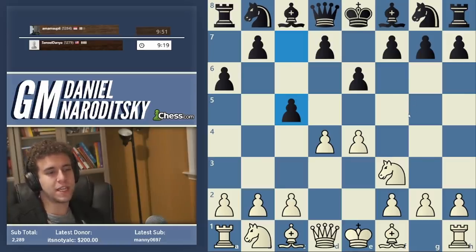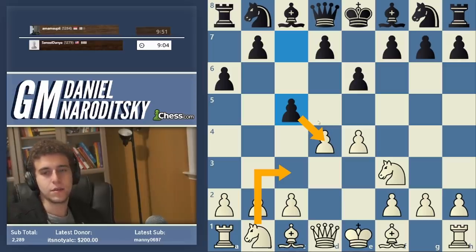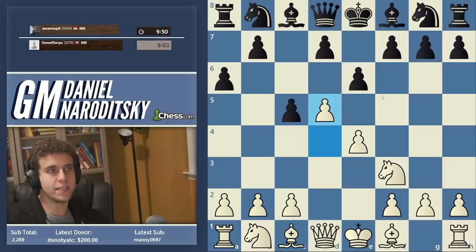Black is trying to transpose the game into a Caro-Sicilian. If we play knight c3 here, Black takes on d4, and we have a transposition. But we are not going to play knight c3 — we are going to punish Black for these pawn moves. We play principled chess: push that pawn down to d5.